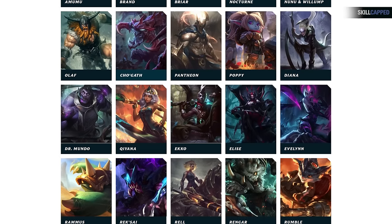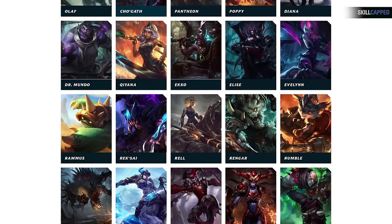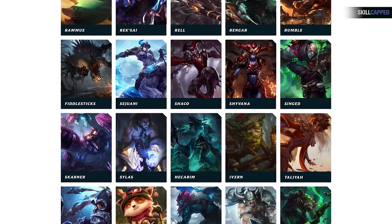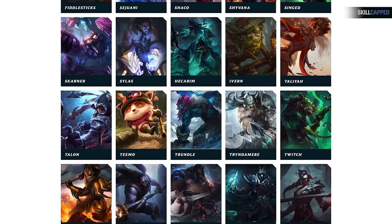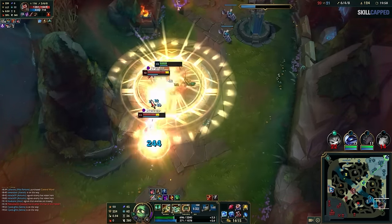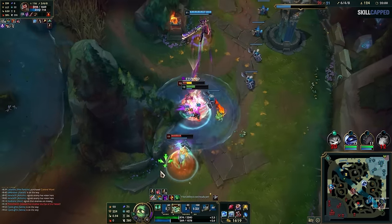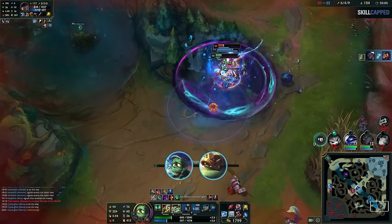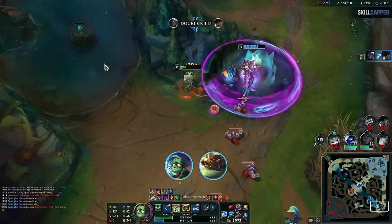Now first things first: what champion do you pick? Whatever you enjoy or find interesting — that's always the fastest way to improve. If you're completely new and don't know what you like yet, here are some recommendations. If you're a tank type of player who likes frontlining for their team, then you should look to pick either Amumu or Rammus. They're both extremely easy to play tanks that have tons of crowd control and are very rewarding to play.